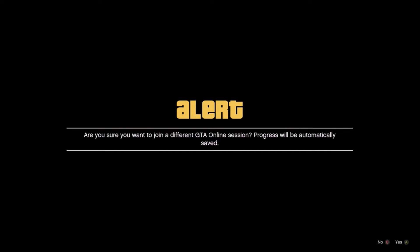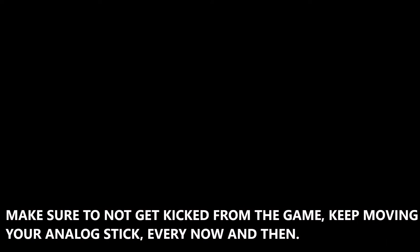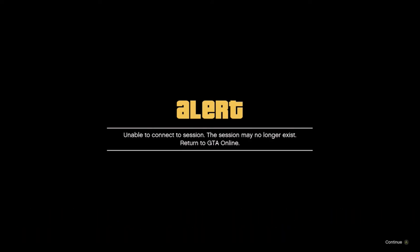Don't click A or X — whatever console you're on — just sit on that screen for 10 to 15 minutes. Put a timer on your phone, then come back to this screen. When that time has gone down, just click double A or double X — that means that player has gone out of the mission. Now wait on the next screen for another five seconds.